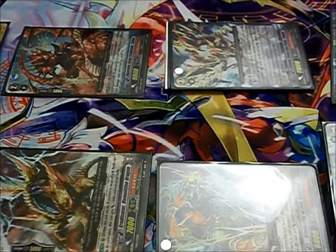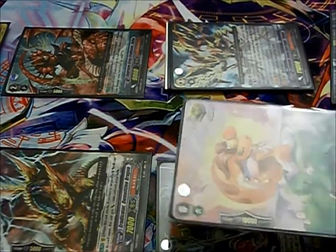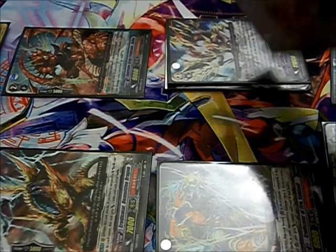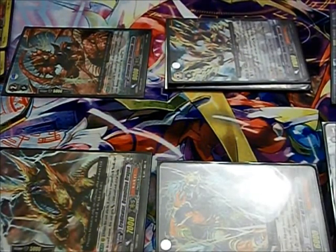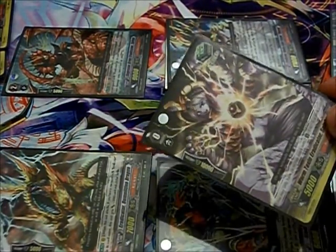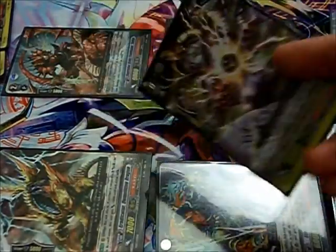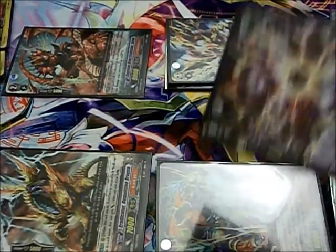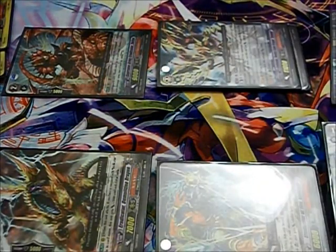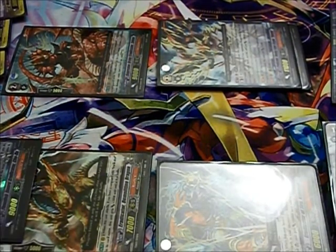Well, better check the damage then. First check for my damage is a critical trigger. I'll add the 5,000 power to my vanguard, and that puts me at 5 damage. Second check — oh my God, it's a heal trigger! And I'm at more damage or equal damage to my opponent, so that means I can heal a damage and give 5,000 power to my vanguard, which keeps me at 5 damage. I don't lose.